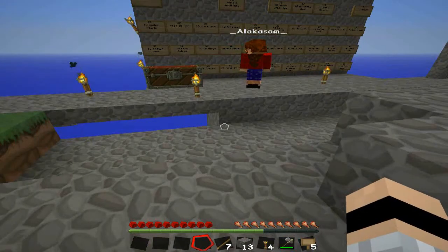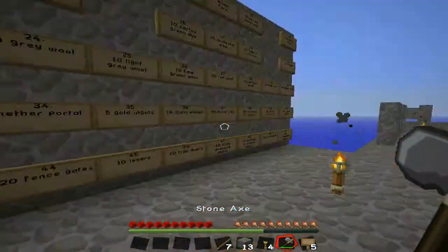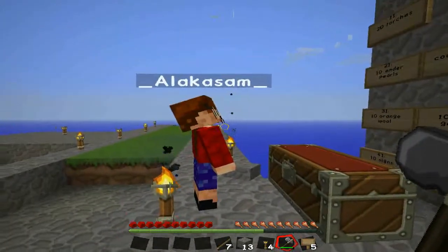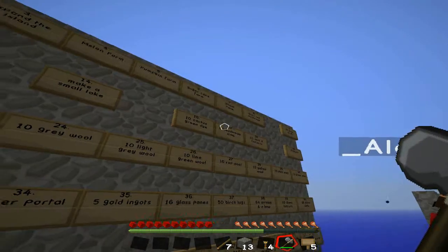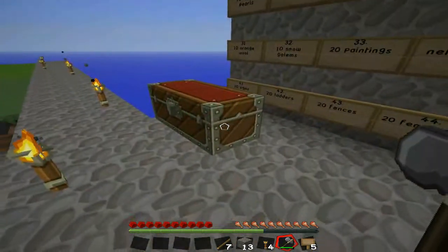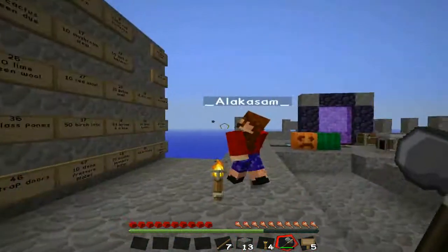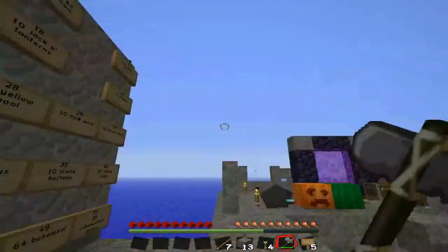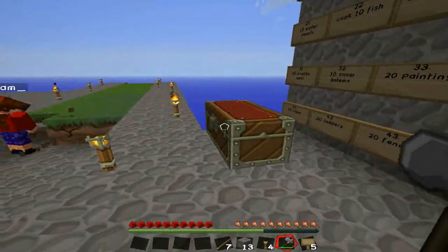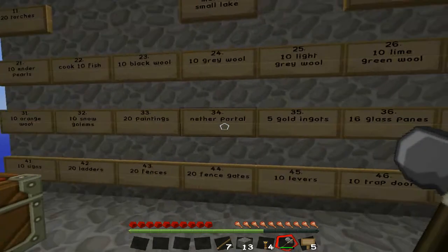That chest next to the big wall of objectives — are you actually going to put the stuff we need to have made in there? That's what I explained: we haven't knocked off any of the things which require us to make numbers of items. Things like where it says '10 cactus green dye' — we'll make 10 cactus green dye and put it in the chest. But we need to make more than 10 because we need some to make green wool as well.